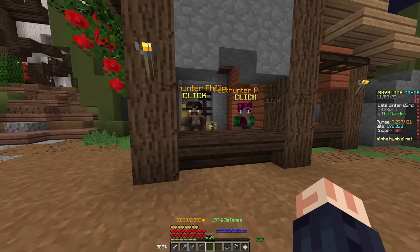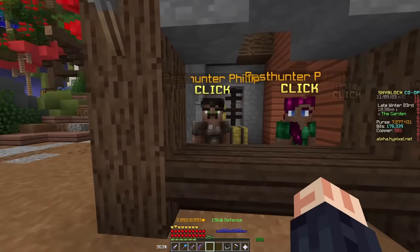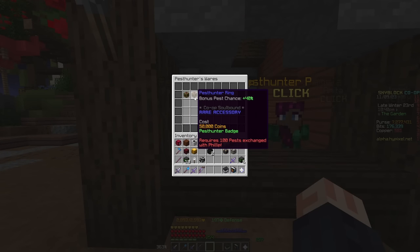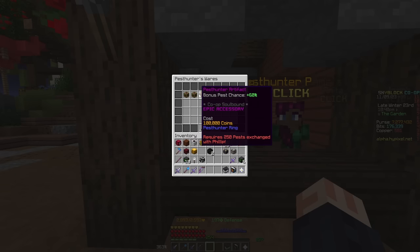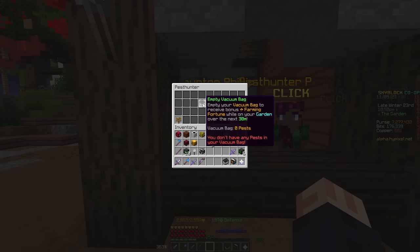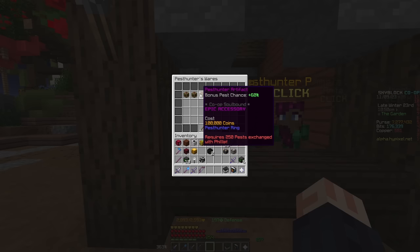Aside from the pest system, there are also a bunch of new shop items associated with the update. Clicking on Phillip and going over to his wares, we can see he has a new set of items: a badge, a ring, and an artifact. In order to get these upgraded, you need to exchange pests with him, which you can transfer in with the empty vacuum bag button. Just get 250 pests, get 100,000 coins, and you get a ton of bonus pest chance.